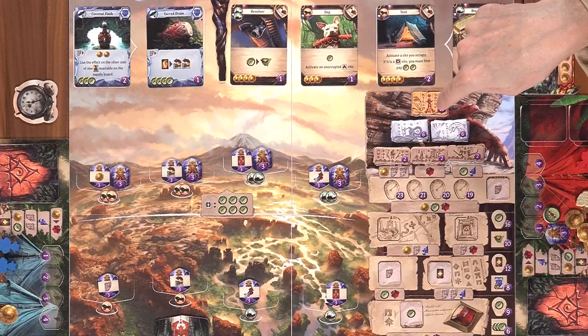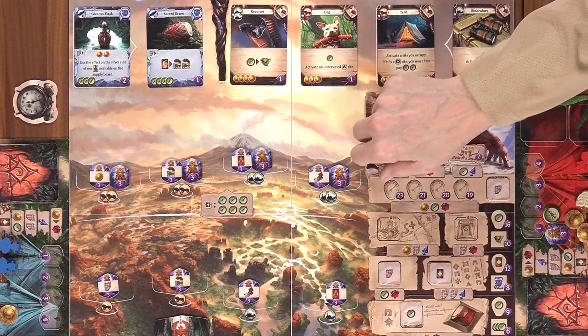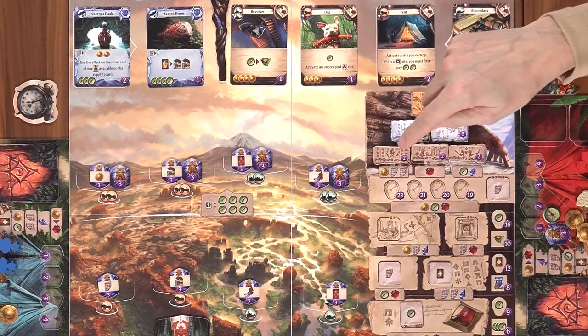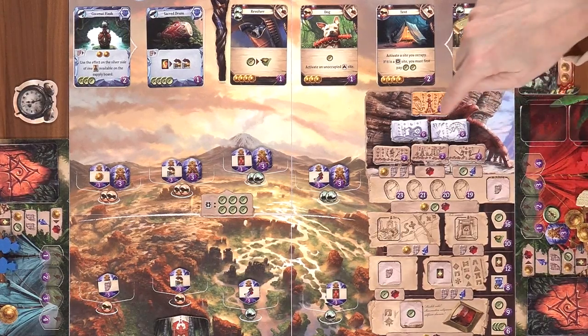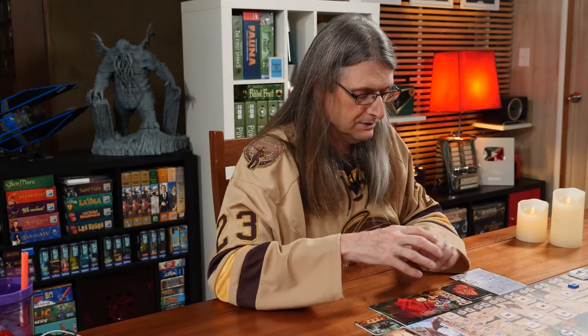Once you're up at the top of the research track, you can purchase temple tiles. The two-point tiles cost one gold and two tablets, or one gem, or a compass and arrowhead. To claim a six-point tile, you pay everything beneath that side — so one gold, two tablets, and a gem, or one gem plus compass and arrowhead. The top 11-point tile costs one gold, two tablets, one gem, a compass, and an arrowhead. You're only going to pull that off if you've been aggressively advancing the research track.